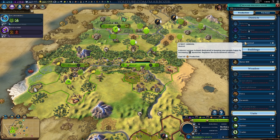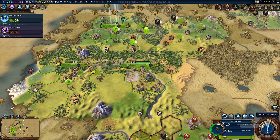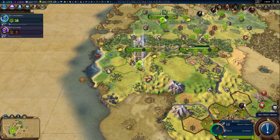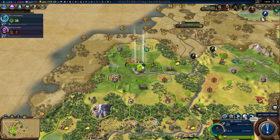We're going to build a Street Carnival because we are at minus 3 amenities in Rio, so it definitely needs some help there. Also notice how we are at 9 out of 13 housing capacity, so housing hasn't been a problem just yet in any of my cities. Housing feels like more of a mid-game and late-game thing — it definitely becomes more important then, and food becomes slightly less important than housing.